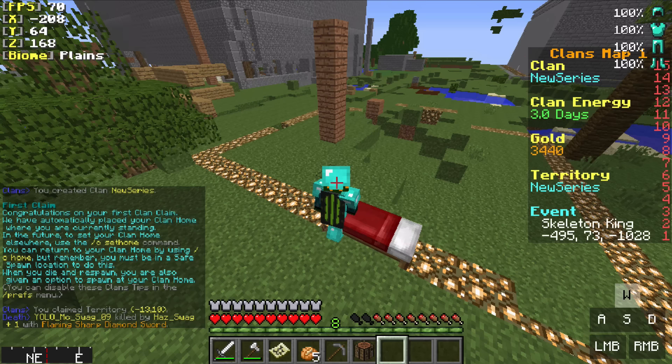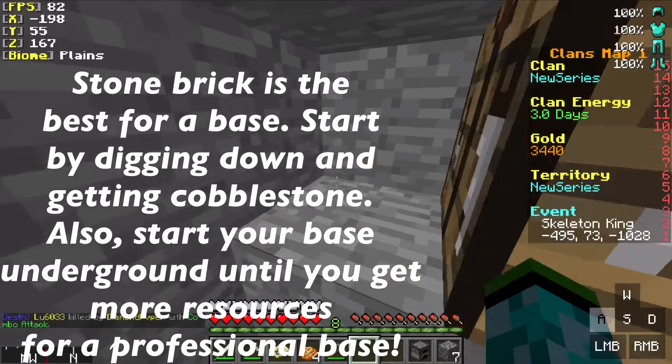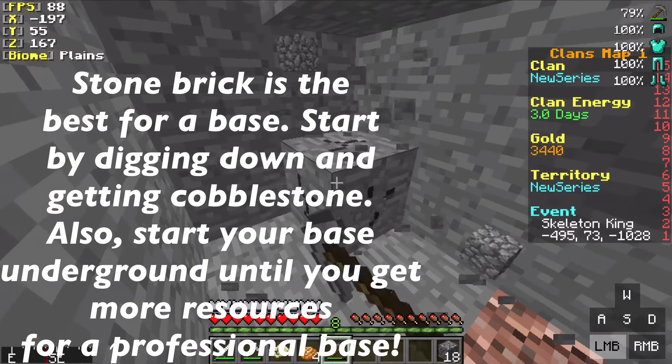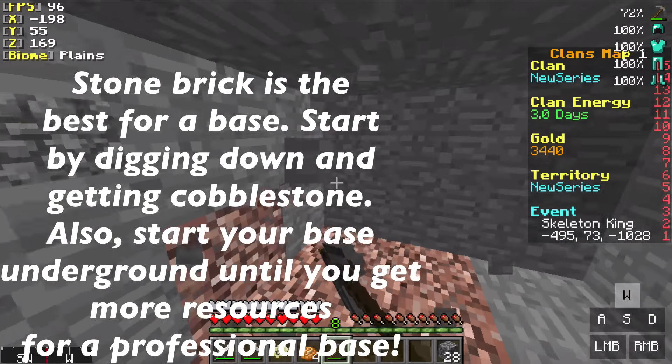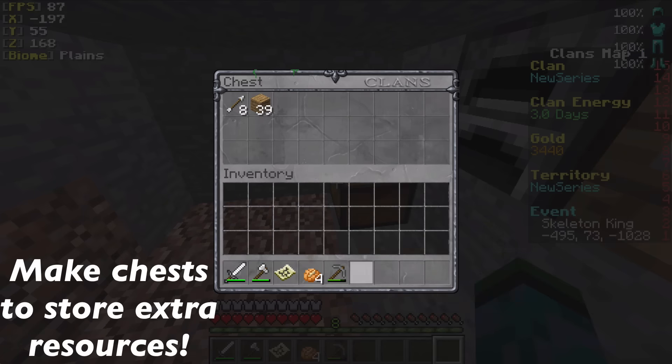Now you want to start building your base. Stone brick is the best material, so dig down to start building a little underground base. Get yourself a furnace and some cobblestone, because you're going to need to smelt that cobblestone to get stone bricks, which is the best material for building a base. Also get yourself a chest.